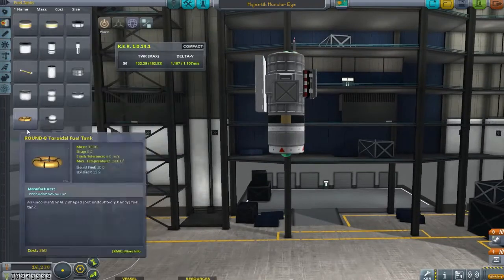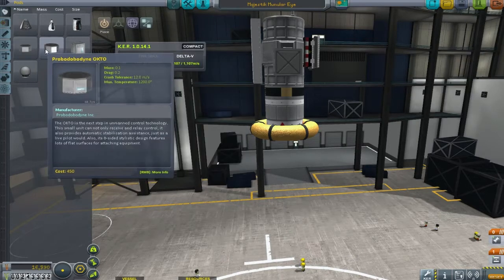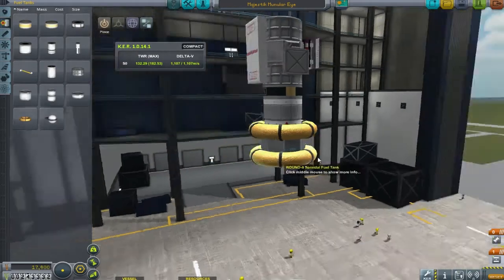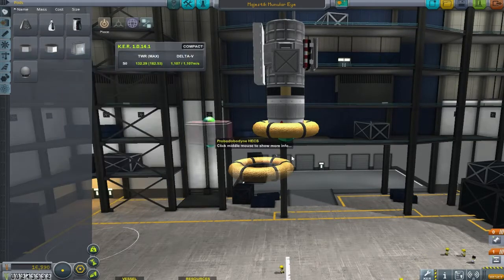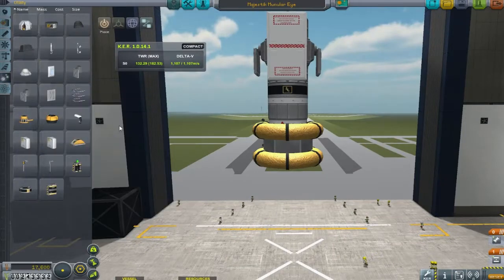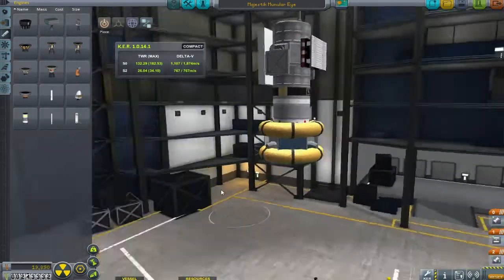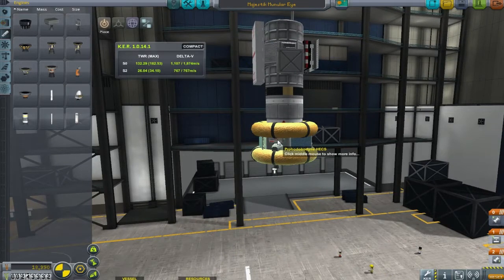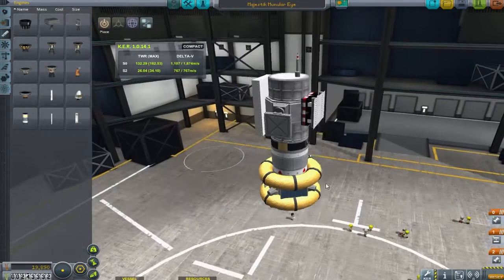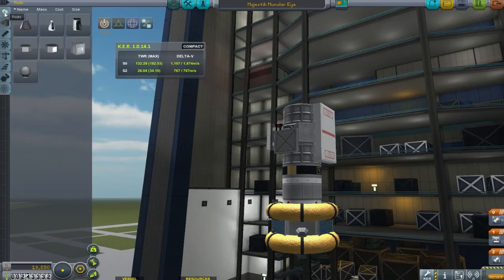Then I throw the stack separator on because it's time to build the second part of this mission. We're going for a tiny probe robot thing because they're lighter than Kerbals, and that's kind of what I'm going for. The Delta-V values on the Kerbal Engineer output are just insane for the amount of fuel I'm putting on. I then do the one thing I want you to remember from this building process: I move the science from the satellite to the landing probe. If you remember that fact, you will laugh harder later.